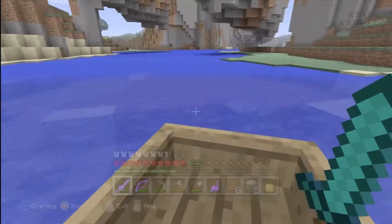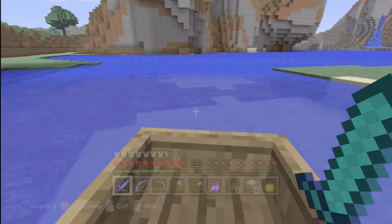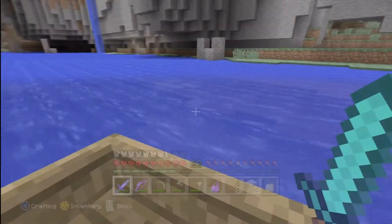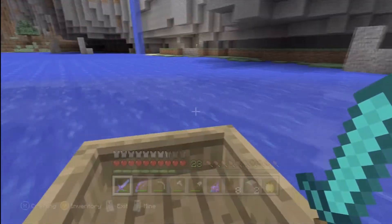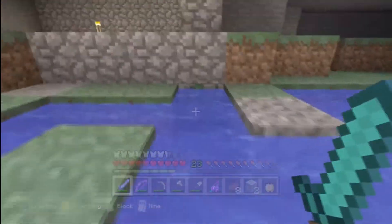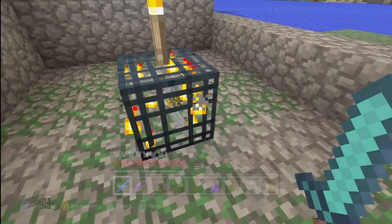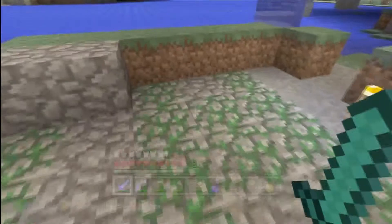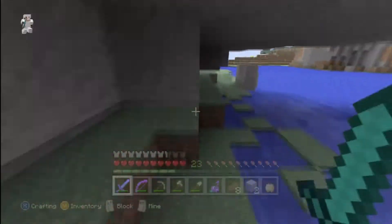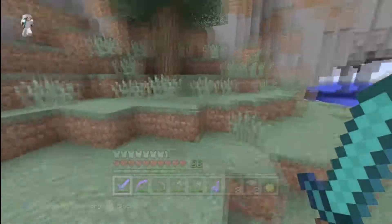If you see a hole in there, that is where we find the emeralds. littlehawk94 and I — you can call him Ian — we both went mining and found 20 diamonds in total, we each got 10, and I had five diamonds before that. Here I am at the skeleton spawner. Next episode or two I will be planning on making a farm for that.